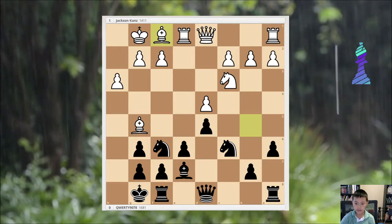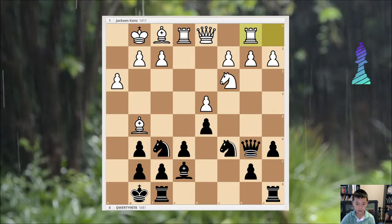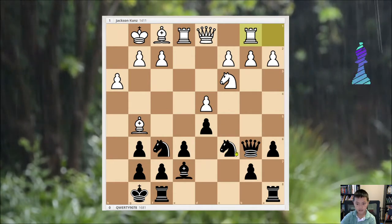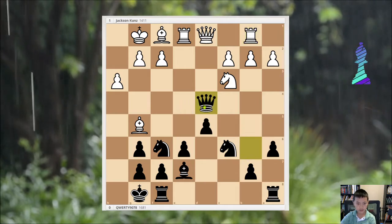But after Bf1, Queen b6, and Rook b1 — he let me eat the d4 pawn. So I took it with the queen obviously. I don't want to get into some stupid pins.